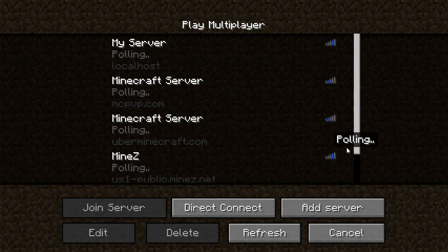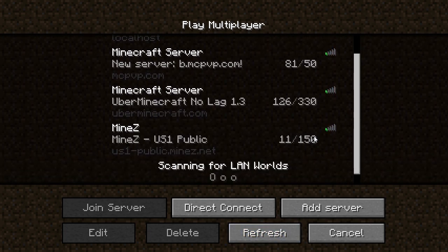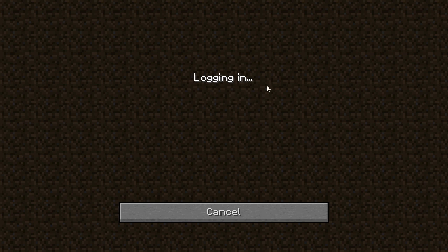Even if you can pull the server, it doesn't mean that you can join, because you're going to get that error since you're running 1.3 and the server is on 1.2.5.